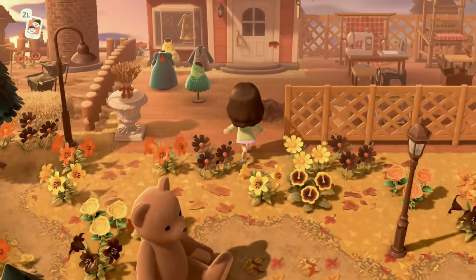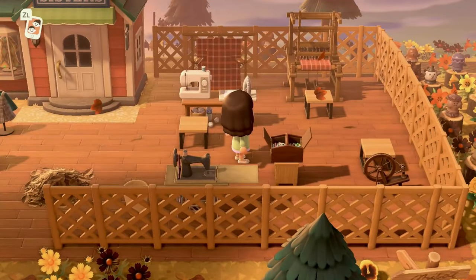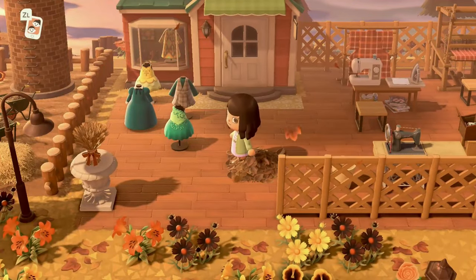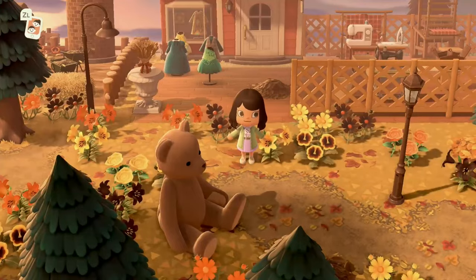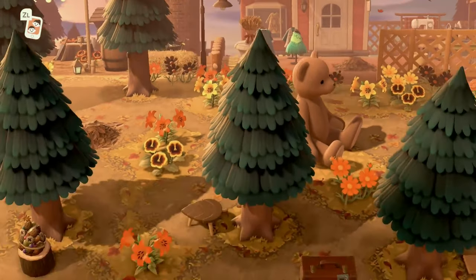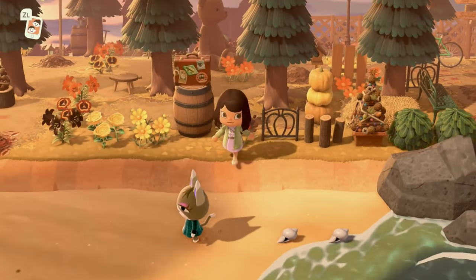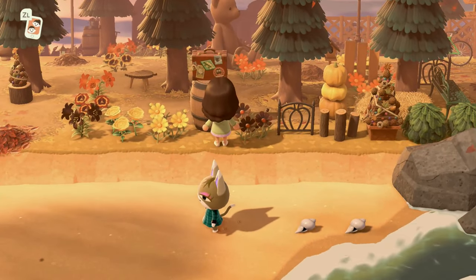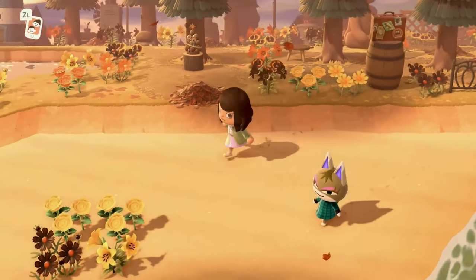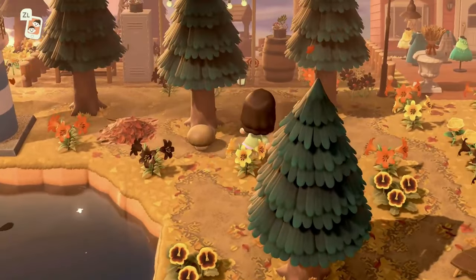Over this way we have the Able Sisters, and she decided to turn this into a little sewing center, which is really cute — kind of like JoAnn's has those little sewing classes. It did turn out really cute. We have a little teddy bear over here, because whatever she got from trees she used. Those items are really hard to come by.